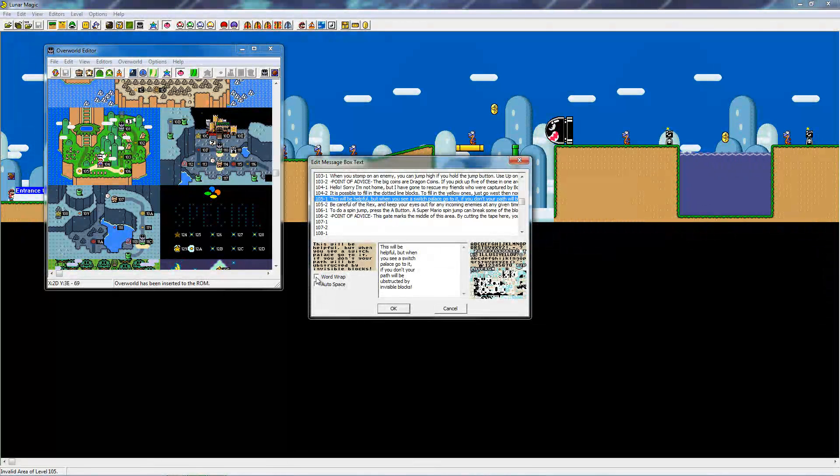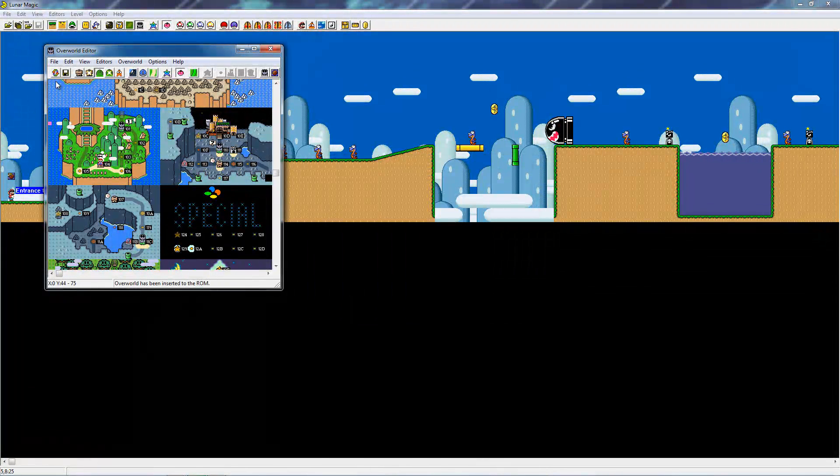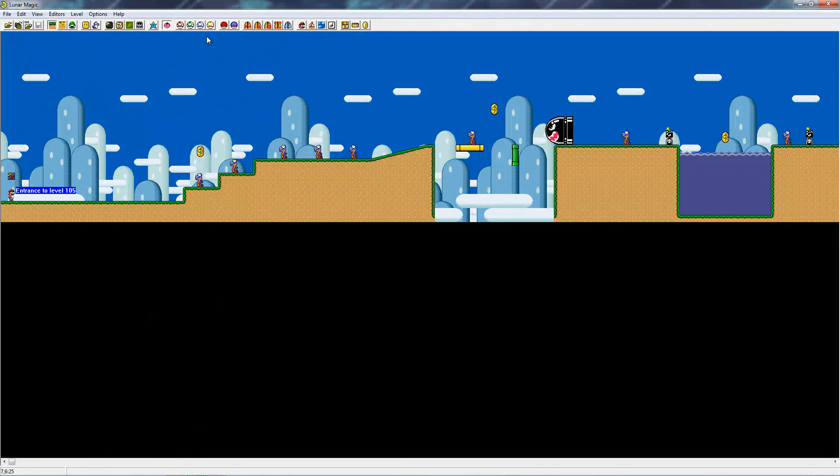You can also change, like, if it has word wrap or auto space, which I hate, because it looks wrong. And yeah, you just do that, click save, and you're done, and it'll appear.